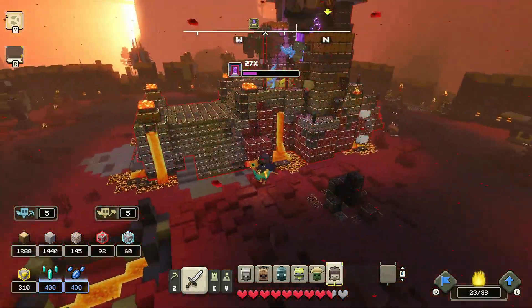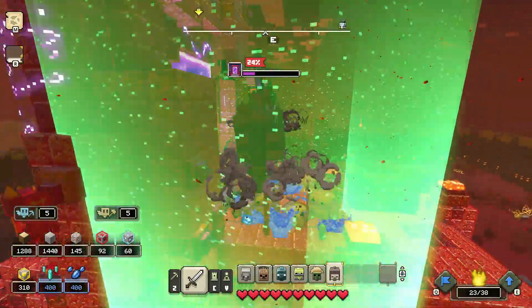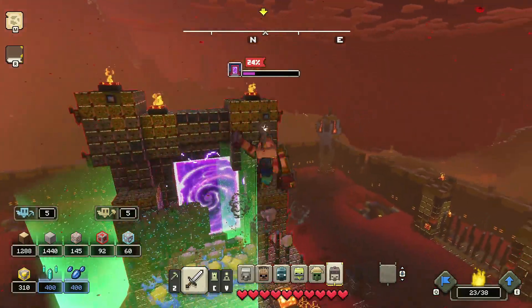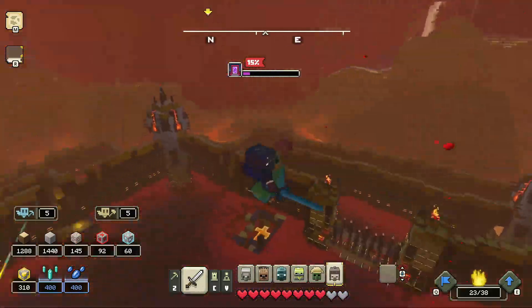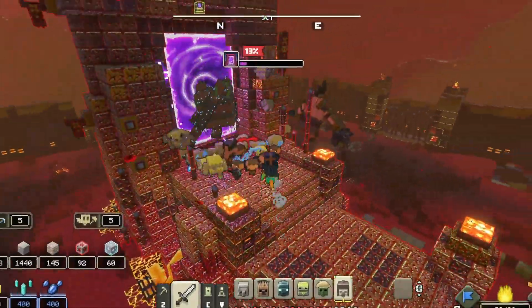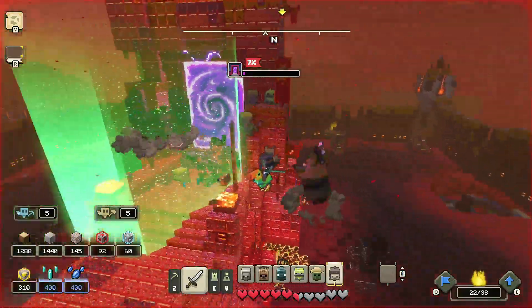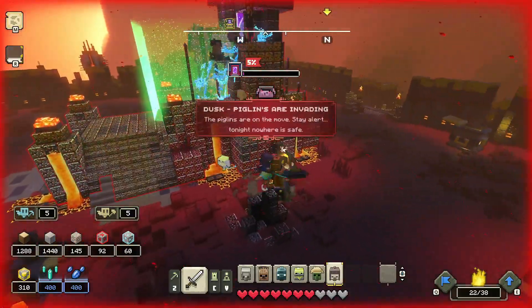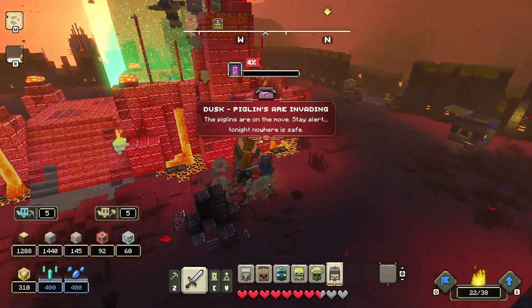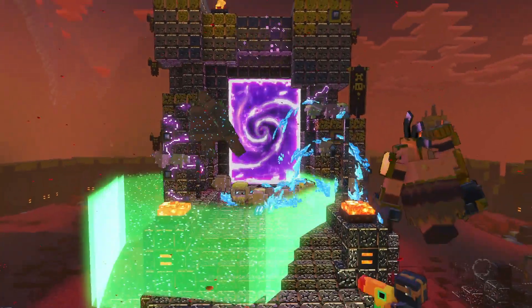We're really close to being able to send this base away, and that would be this entire type of piglin base destroyed. The piglins are invading — the piglins are on the move. There we go — that portal is destroyed.